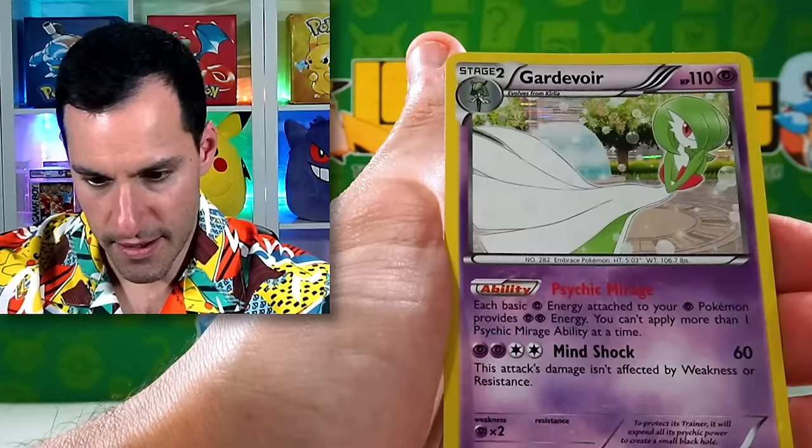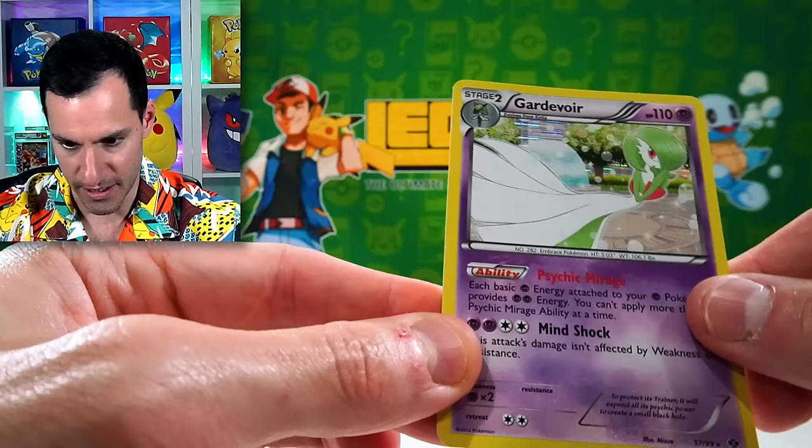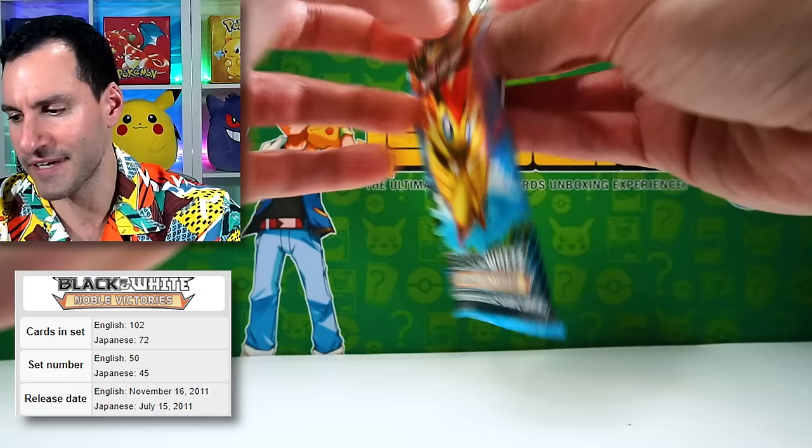From the pack: Pidove, Emolga, and a Gardevoir — so treated with a little bit of fun, look at that holo foil right there. A Gardevoir holographic card for Next Destinies. Then we have some sets like Noble Victories and Emerging Powers, and then the original Black and White base set.